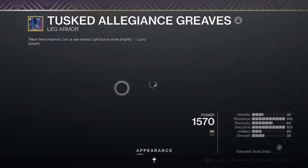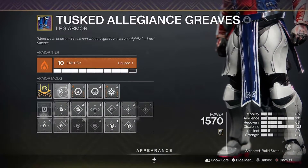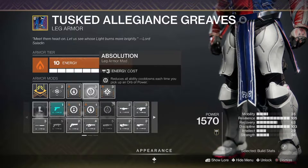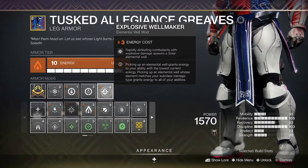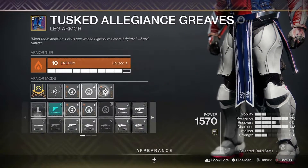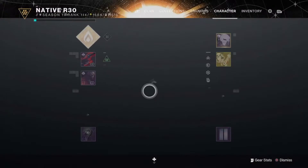For legs, I am running a Recovery mod, Innervation, Absolution, and Explosive Wellmaker. This one is a key one right here — if you don't have it, try to get it. Keep an eye out for it when Ada-1 drops it.